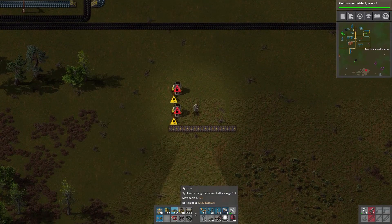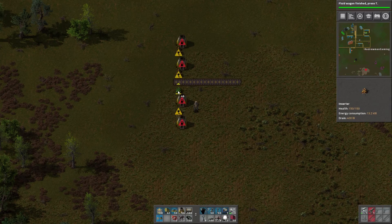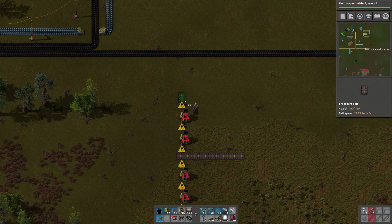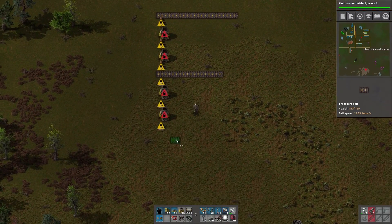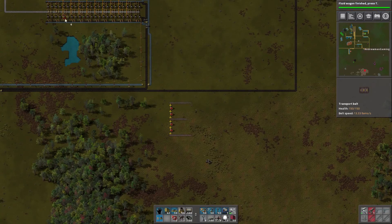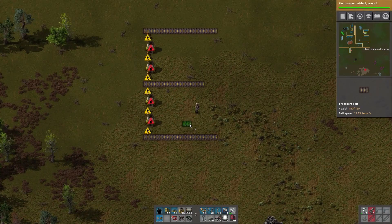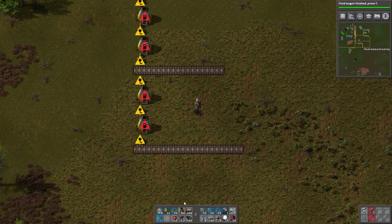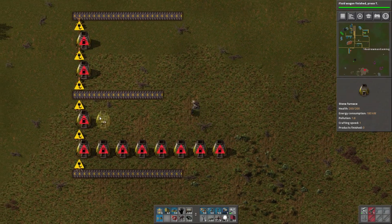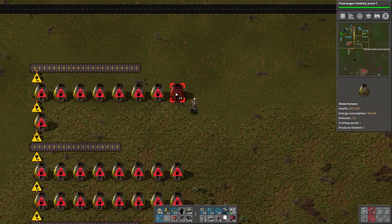We'll do the same thing on the other side — one here feeding forward like this. So we'll have a line of standard iron, and basically a bunch of these going down the row, pretty much the same amount as we had over here. 24 on this side, 24 on the other side, times two is 48 on each side, which is 96. So we're going to need 96 furnaces and we don't have nearly that many, so we'll have to come back to work on that. For now we can at least get some of it set up.